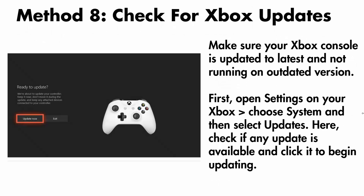The next solution is to check for Xbox updates. Make sure the Xbox console is updated to the latest version and not running on an outdated version. First open settings on your Xbox, then select system and then select updates. Check if any update is available and click on it to begin the updating process, then check if the issue is fixed.